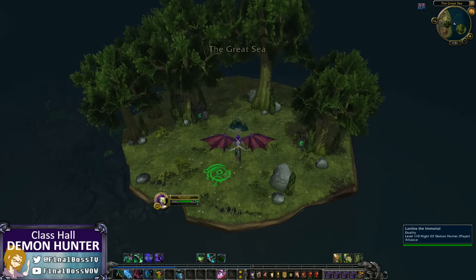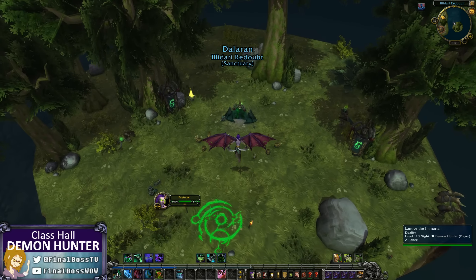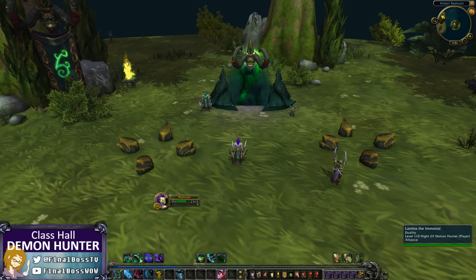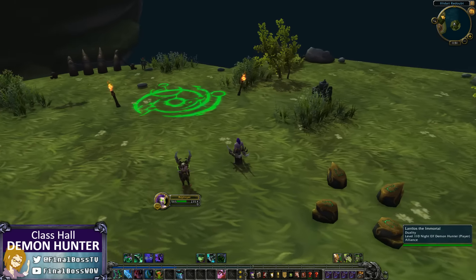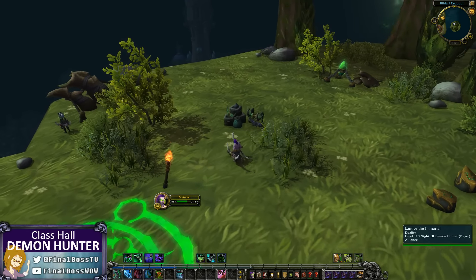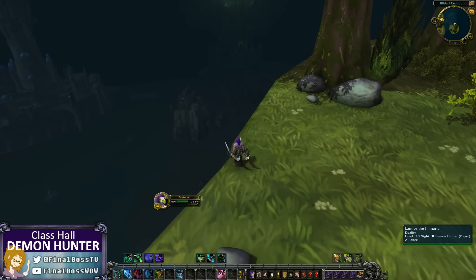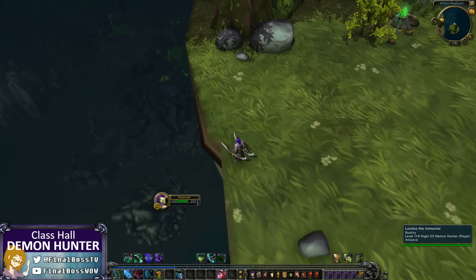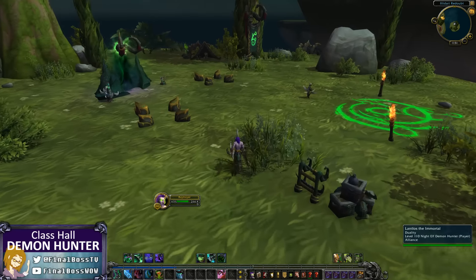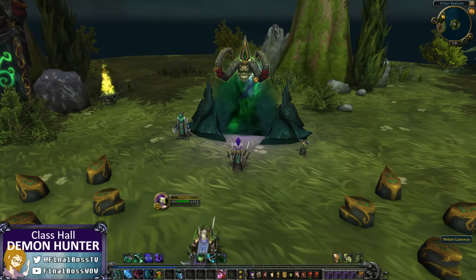So let's go check it out, shall we? Give it a look over. This is the Illidari Redoubt, which is your little scouting point, so you can look over here and keep an eye on the Tomb of Sargeras and the Broken Shore all down there. But we are heading into this portal, the Illidari Gateway.